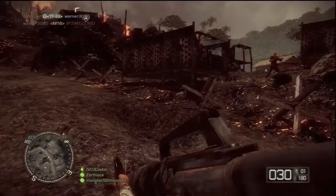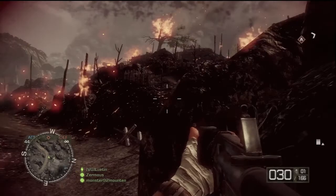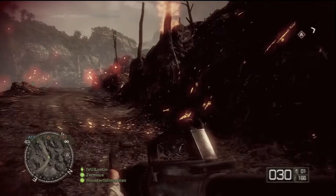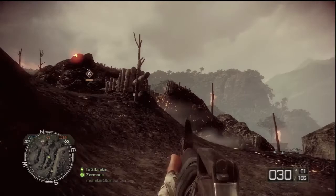That means you can launch — especially if you're with a pre-made team — a full attack from very close range right onto a target, and take it out very, very fast and secure it. However, I'm playing in a public game here and I do not have that ability, so I'm just trying to do the best that I can.